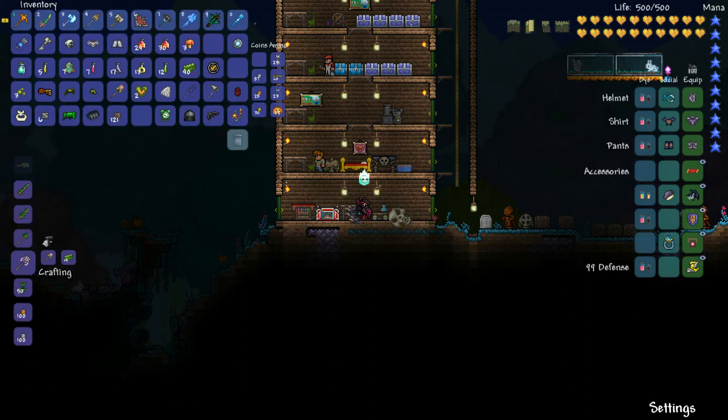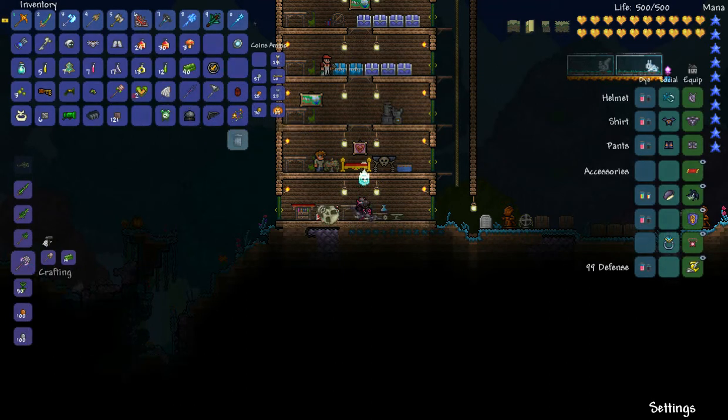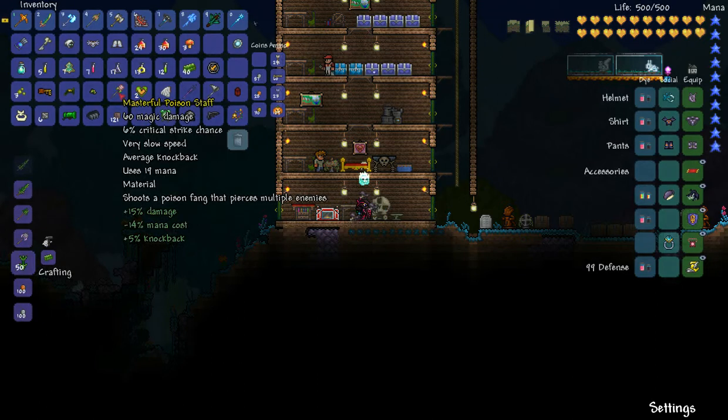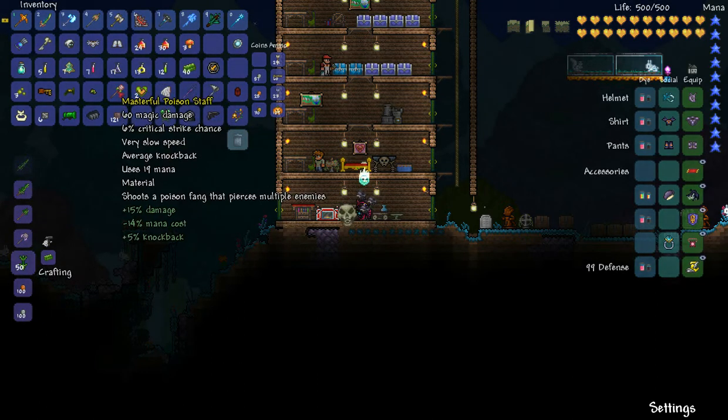It's a really weird name for minerals. The way you get the Poison Staff is in the underground spider biome — you have to kill a Black Widow to get it.